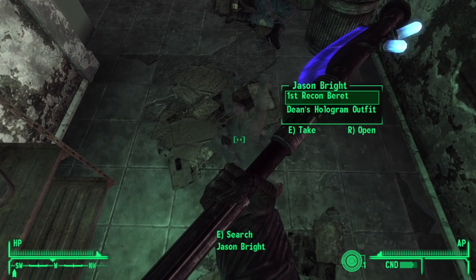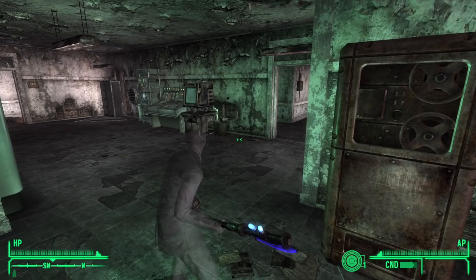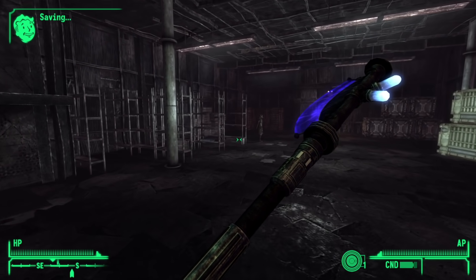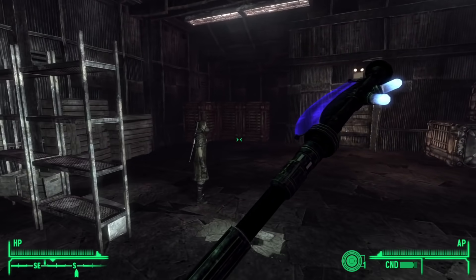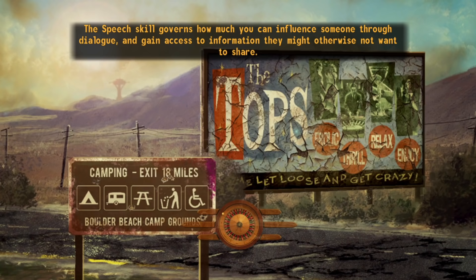One of the bodies was wearing Dean's holographic outfit from Dead Money. This is objectively the best armor in the game — not in terms of damage resistance or stat boosts, it makes your hands invisible in first person. Any weapon floats in mid-air. Guns take on a mind of their own, proving it's not a people problem, it's a gun problem. We're gonna have to kill the guns.